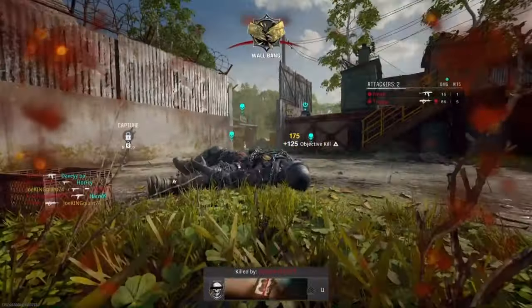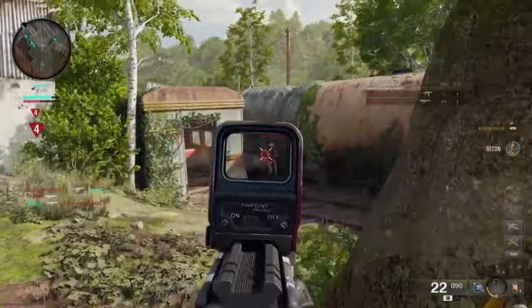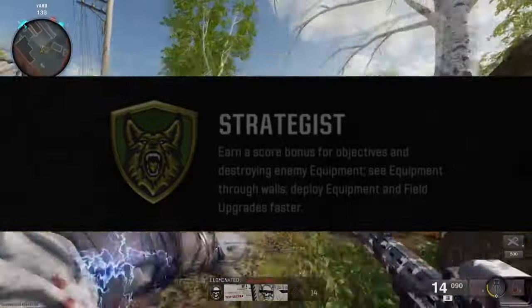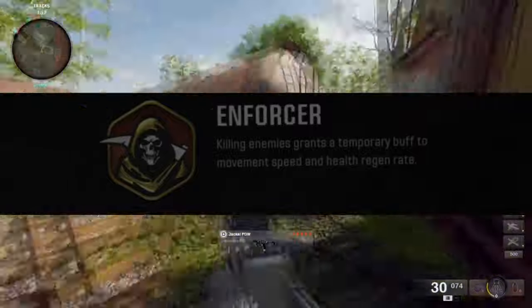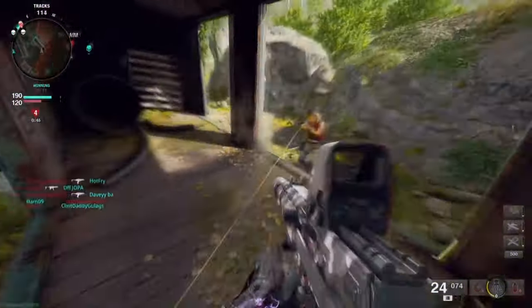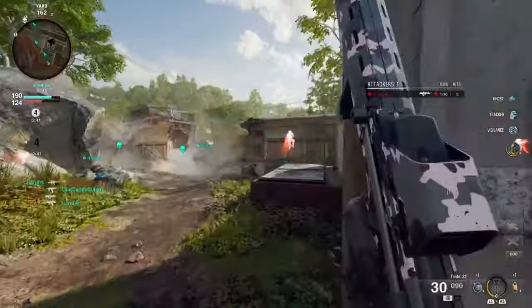There are counters for the other bonus perks. People will say there's no counter for the assault one or the green one — but the green one you just have to get the enemy off the objective, and the red one you can slow people down by stunning them or throwing shock grenades. So there are counters for those bonus perks, but there's none for the blue one — the Recon perk.